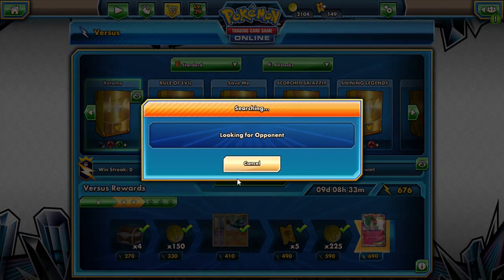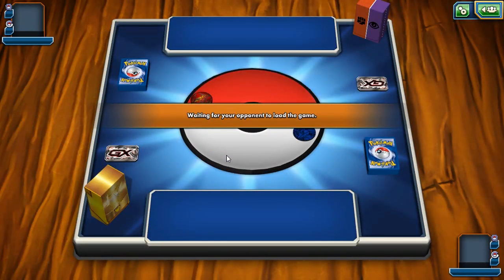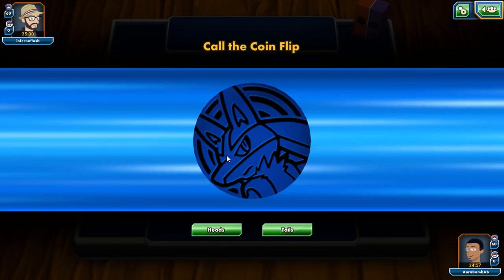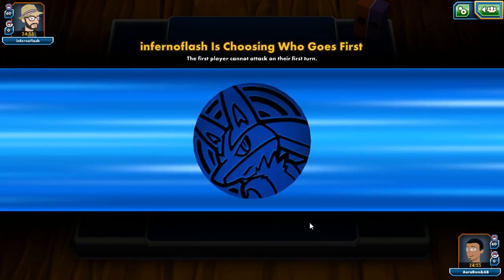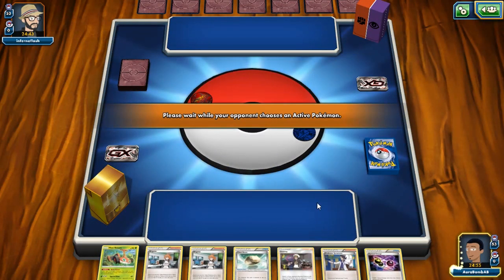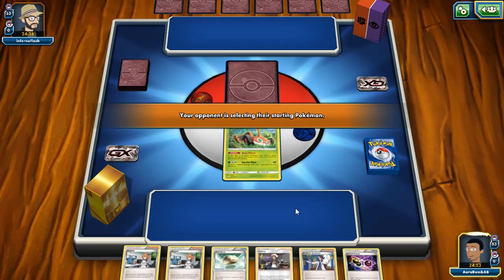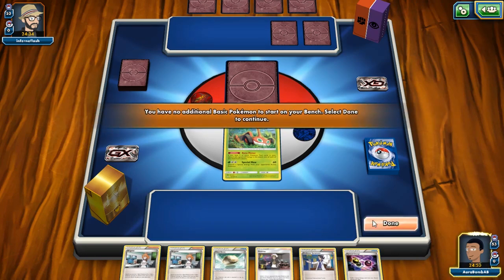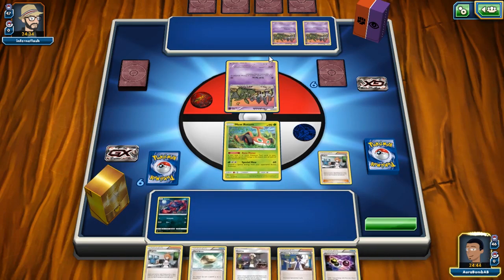Sycamore — give me a Choice Band. I just realized I'm an idiot — I attached here when I meant to attach here. Oh no! What I wanted to do was attach this Bursting Balloon to this Rotom. That's really annoying because this matchup was really good. I had the Choice Band in hand. I don't have another Float Stone to do any shenanigans, so I think I lose unless he doesn't get an energy. That's really, really annoying — I could have won that game.